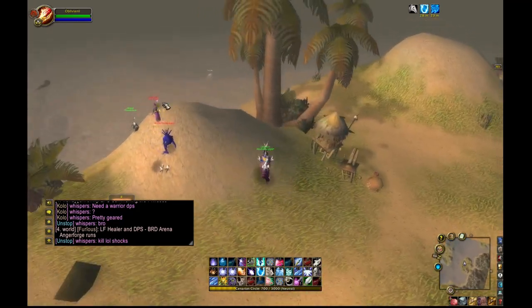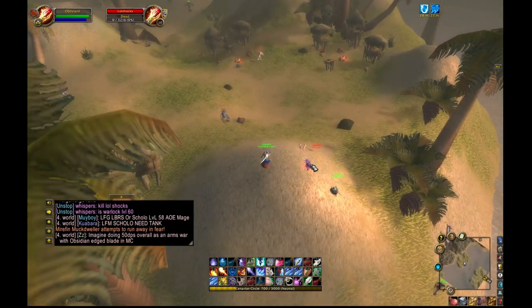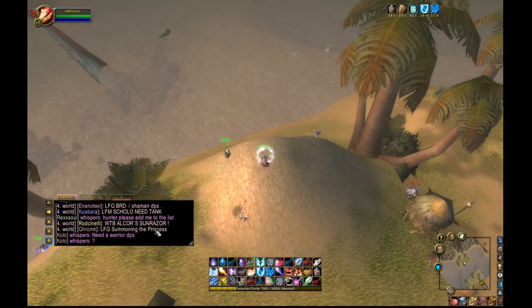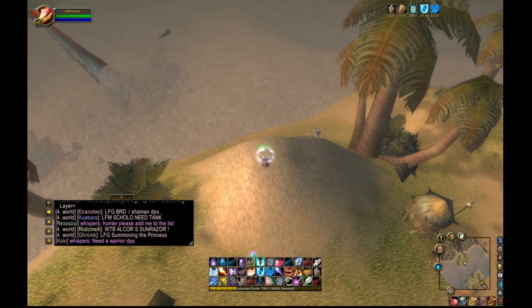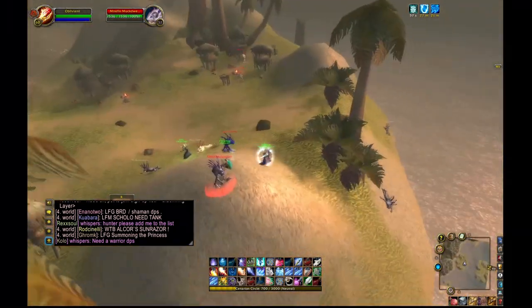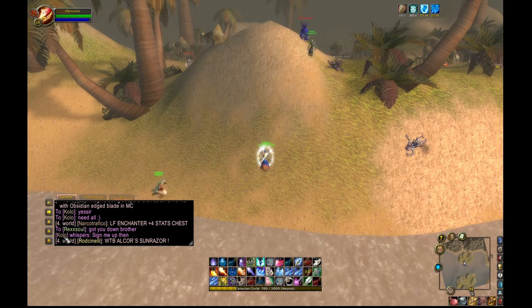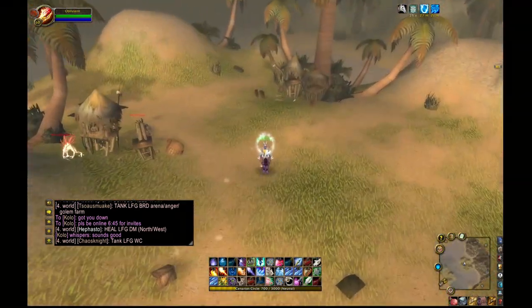If you go the Shatter route in your talents, go ahead and grab flamestrike as well — that's pretty important. A lot of people use it when mobs are very low health and starting to split up and run away: they'll frost nova them, flamestrike, and cone of cold for a shatter combo. It's really efficient. I personally don't like it as much because some abilities crit and some don't, so the mobs end up with uneven health pools and go all different directions — it gets messy sometimes.